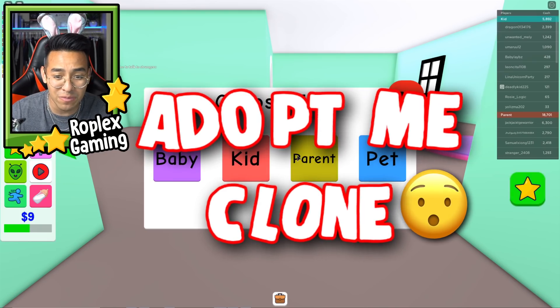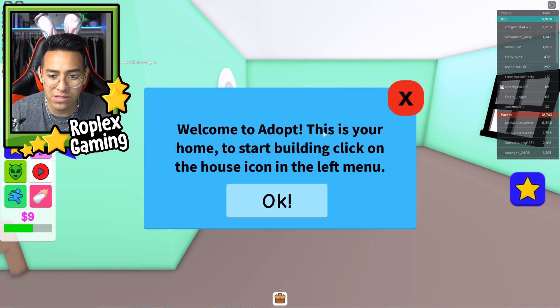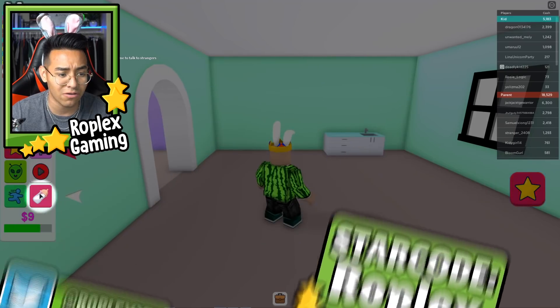Hey everybody, welcome back! Today we are playing another Adopt Me clone. I think the game is called Adopt and Raise. Welcome to Adopt — this is your home. To start building, click on the house icon in the left menu. Use the bottom button in the left menu to teleport to the adoption center.